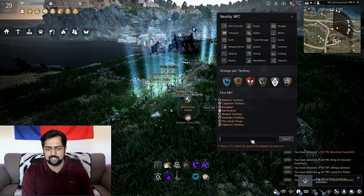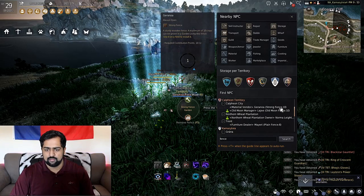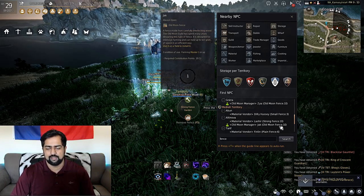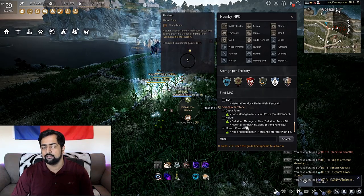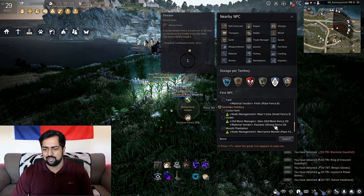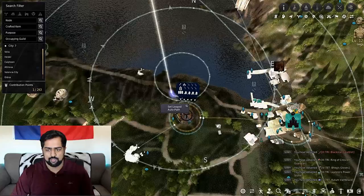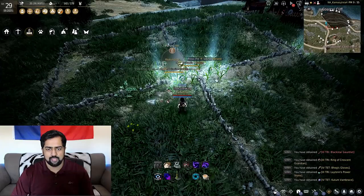To find the NPC who sells you the fence, just type 'fence' in your search bar. You want to get 10 strong fences. If you have master one, you can use the old moon fences, but I had no farming experience so I went straight to Heidel and went to the material vendor over there — his name's Flaviano. I bought 10 fences and ran over to Heidel and dropped my fences down next to Logia farm, where pretty much the majority of us tend to drop them. And right now I'm making magic garlic.